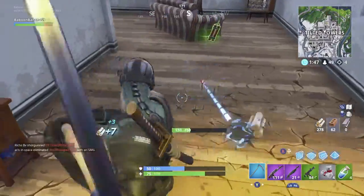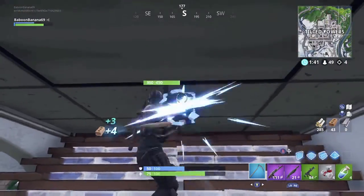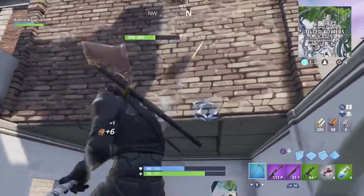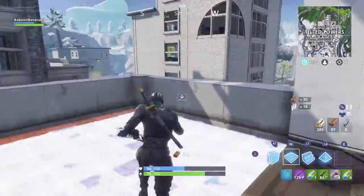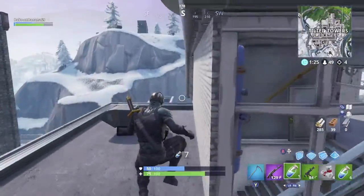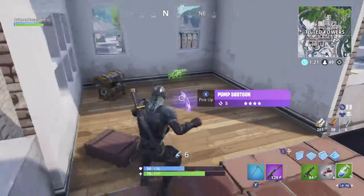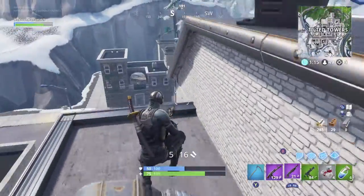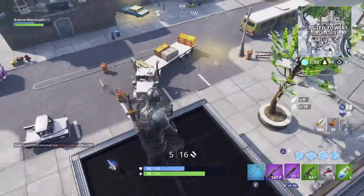There are a couple combinations that work well, and the game actually seems to understand this. The main combination I always use is: AR, shotgun, submachine gun, some sort of consumable item, and then in my last slot either another consumable or a rocket launcher or sniper rifle. Sniper rifles are my favorite in the last spot, but if that's not available I always save those last two slots for consumable-based items.